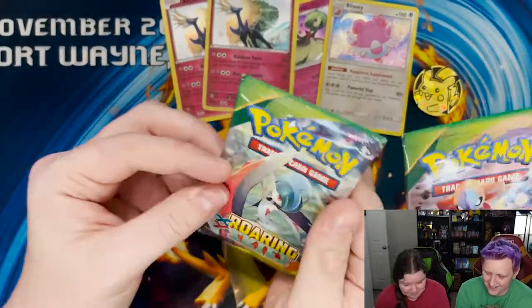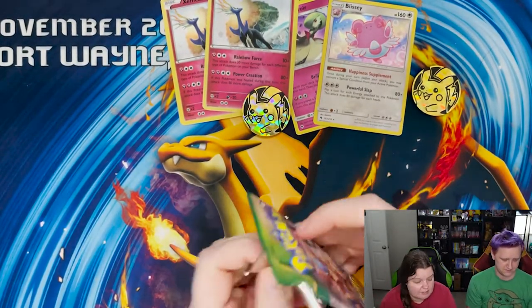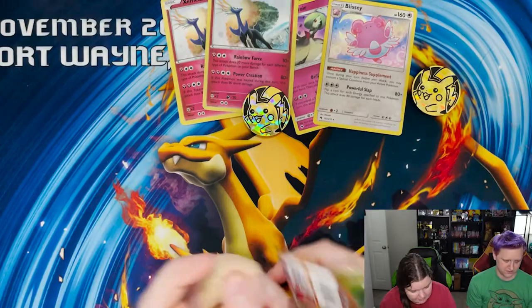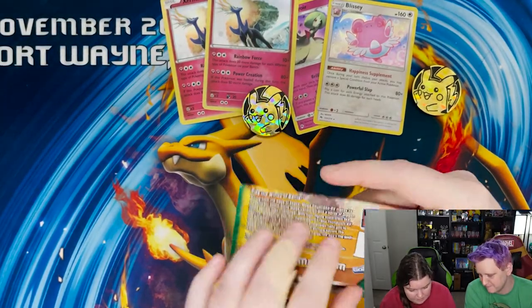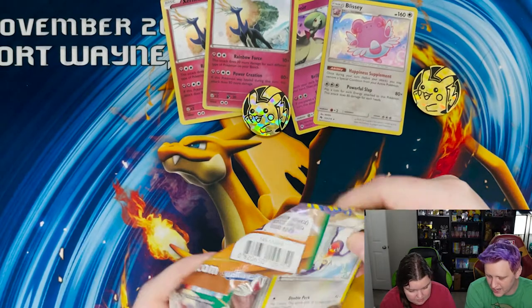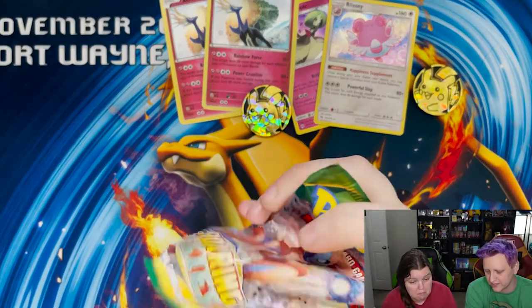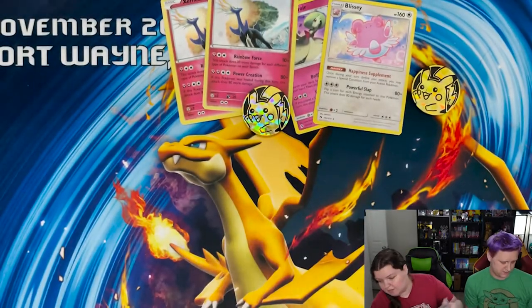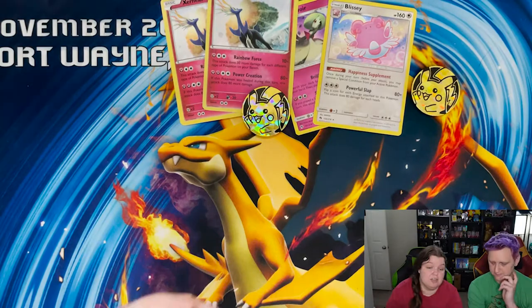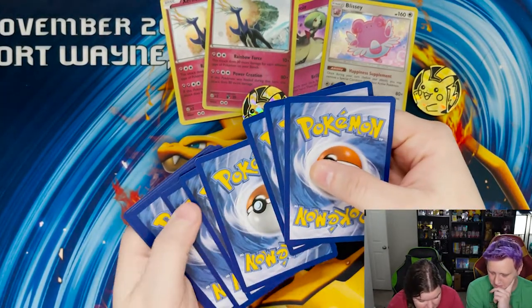It's your turn — go ahead. Alright, let's open them up. So yeah, Roaring Skies — a lot of the XY sets I did not open because I didn't collect at that point. We're in good shape here. I'm just trying to open these so you won't see the code — the code was facing the wrong way, so that's always a fun start.